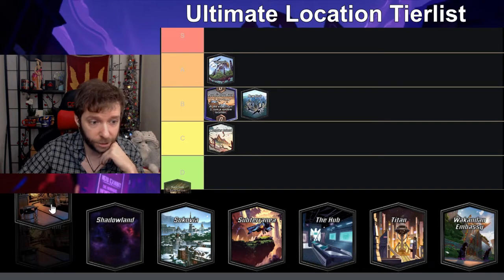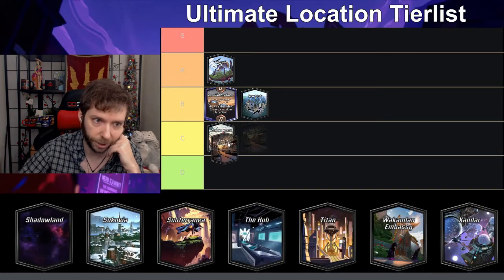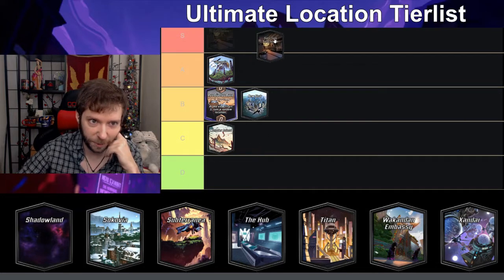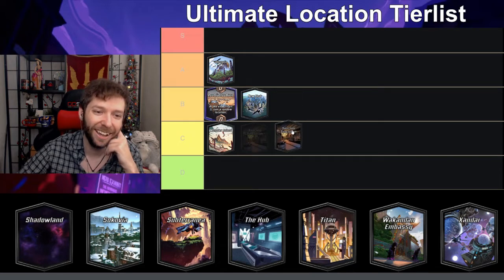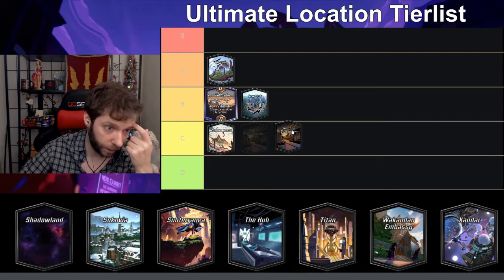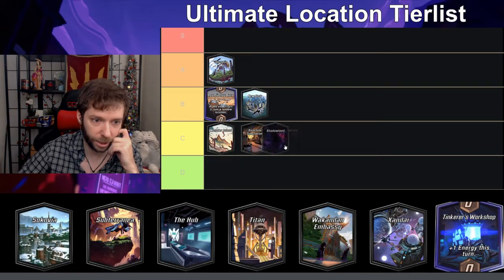Sanctum Sanctorum — whenever this pops up you can't play cards in this location, but you can move with Nightcrawler and stuff like that. I actually put this in one of my top five favorite locations, but in terms of an ultimate tier list, I don't think I'd put it in S or A. I just enjoy seeing it whenever it pops up, but in terms of how constricting it is, probably C.